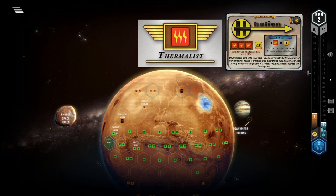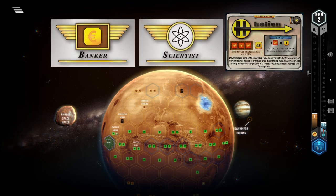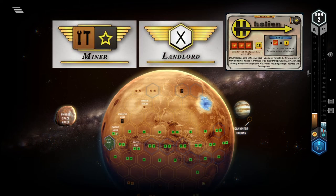There are rare cases when Thermalist is truly free — for example, I had a meme game with Helion where I had 27 heat production, and yeah, in that case no one is even coming close. All of the other awards are either not suited for your game plan, like Scientist or Banker, or there are other corps that just do it better, like Landlord and Miner.